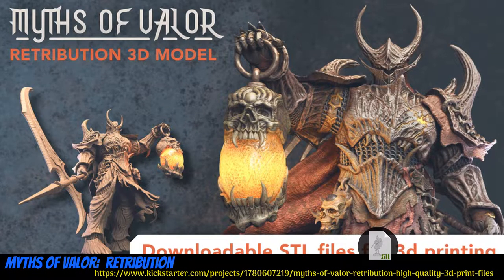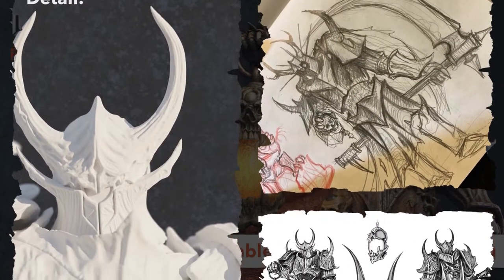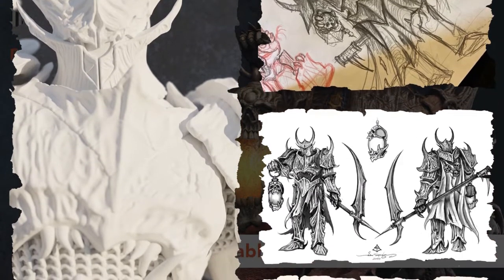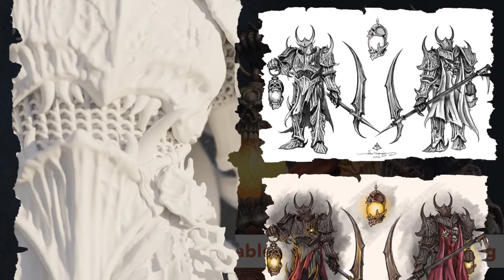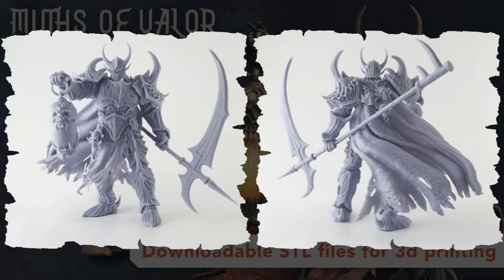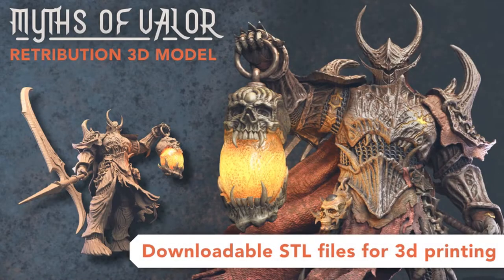Myths of Valor: Retribution, an unholy printable knight by JLS Character Designs of the United States, their first Kickstarter campaign. Retribution is the eldest of three slain sons of the First Man, Lucian. Resurrected by dark means into the Knights of Anathema, they go on to slay many dwarves, then abandon their revolting populace in favour of a mysterious dwarven vault they've found. You can get Retribution either pre-supported or unsupported. This campaign ends on April 29th, with rewards expected in May.